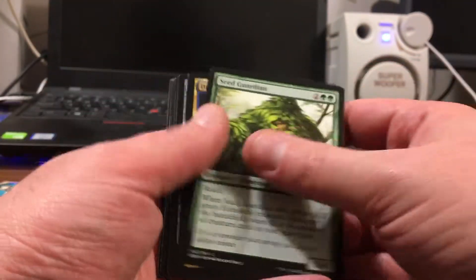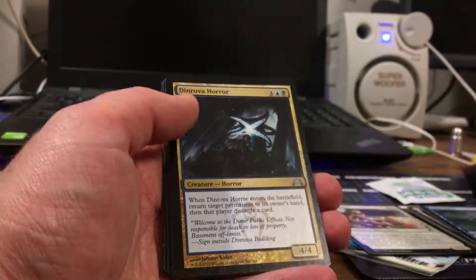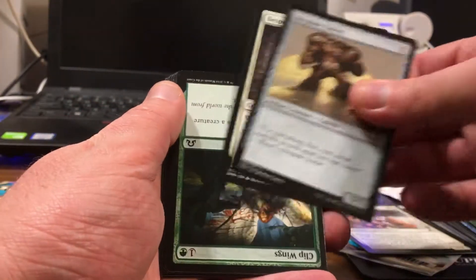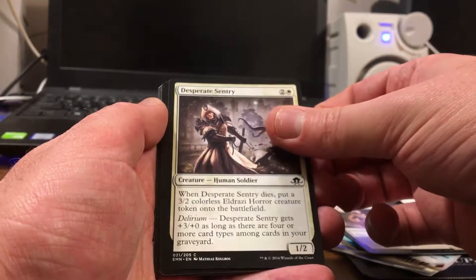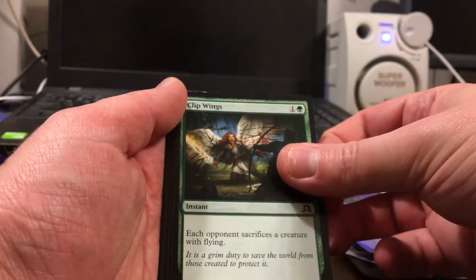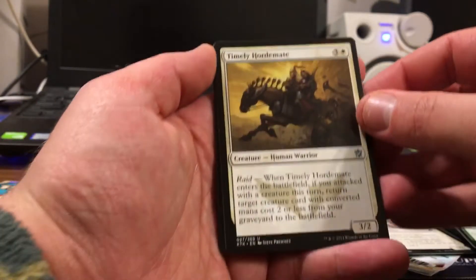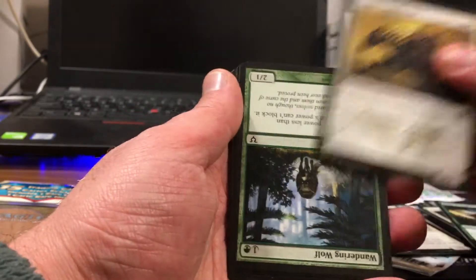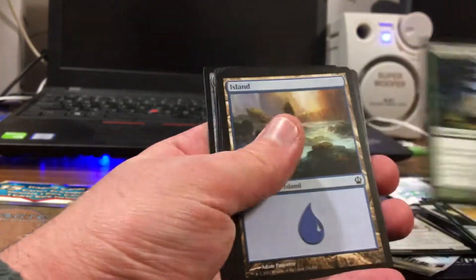Seed Guardian, Denrova Horror, Hexplate Golem, Despot Century, Clip Wings, Timely Horde, Timely Horde Mate, Wandering Wolf, Island.